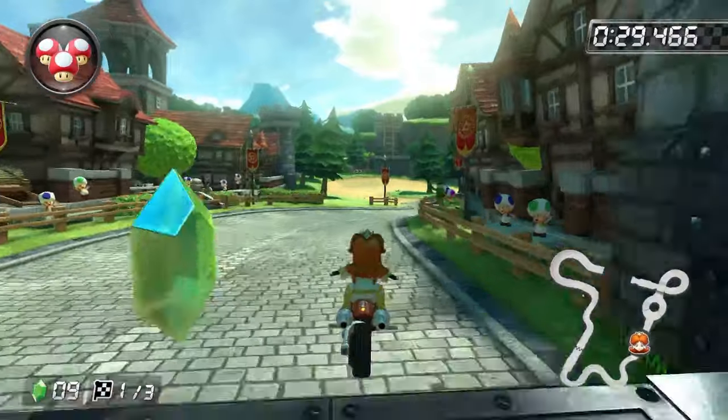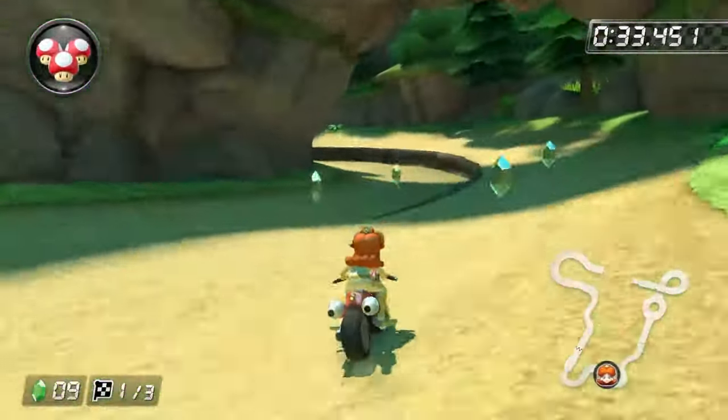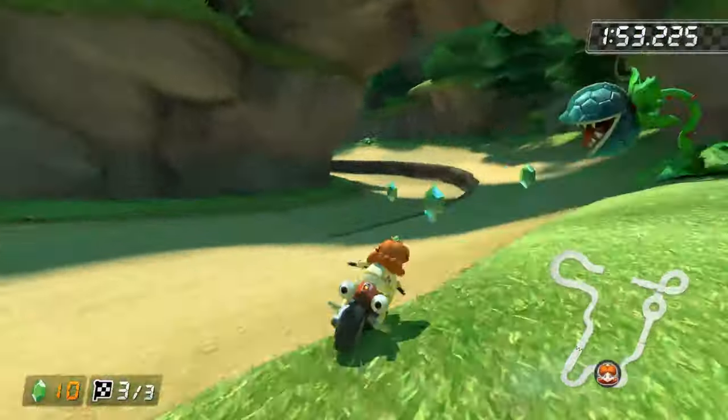There are two ways to do the Hyrule Circuit shortcut. First way, drift after you land and then go in between the two trees. Or you can drift as you land and hold a very shallow drift and release your mini turbo and jump in between the tree and the wall.